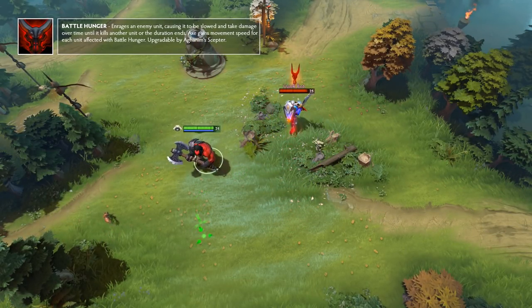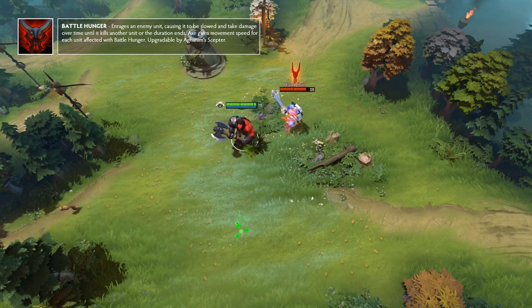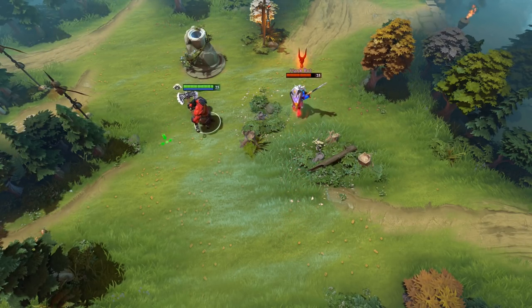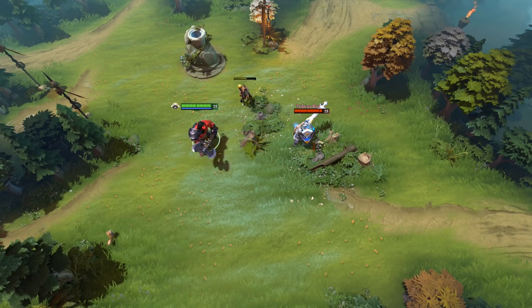Battle Hunger is a single target skill intended for enemy units. When cast, it will apply a damage over time debuff, which will deal 40 magical damage per second for up to 10 seconds. It will also slow the unit by 12% while giving Axe an additional 12% movement speed increase, which will stack if applied to multiple enemies.